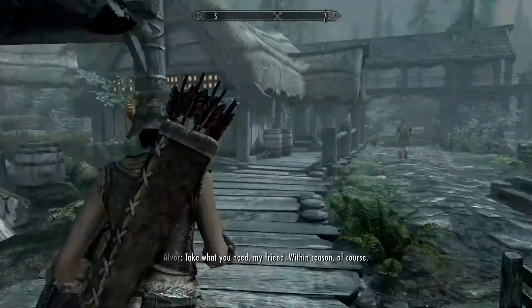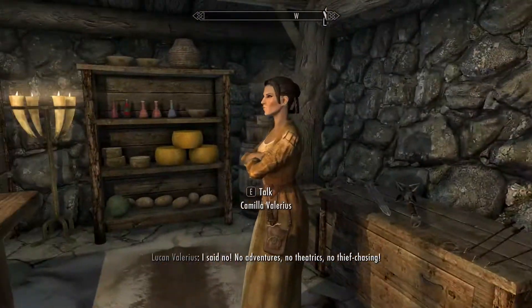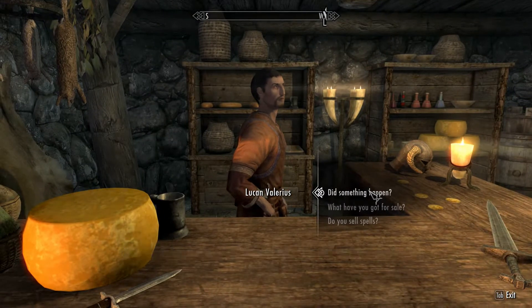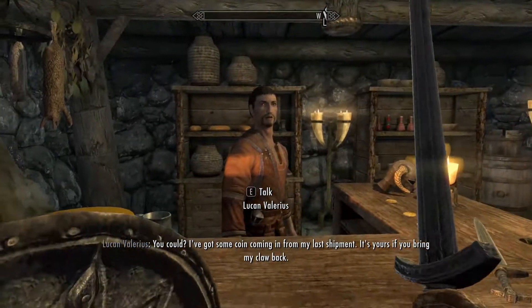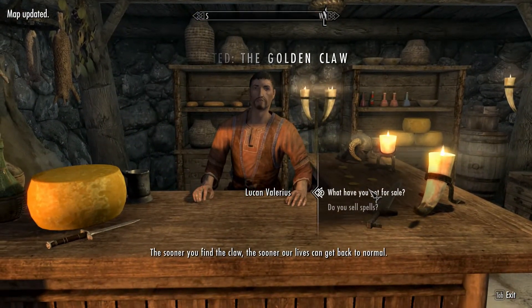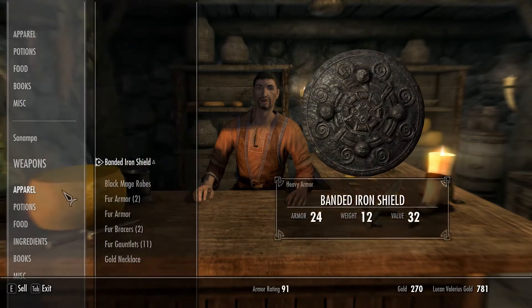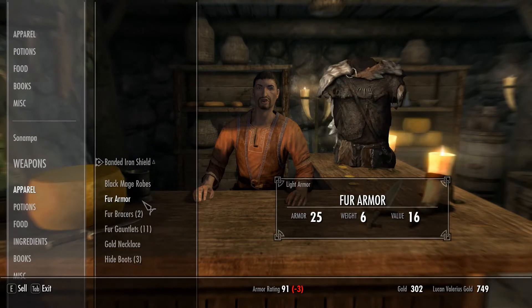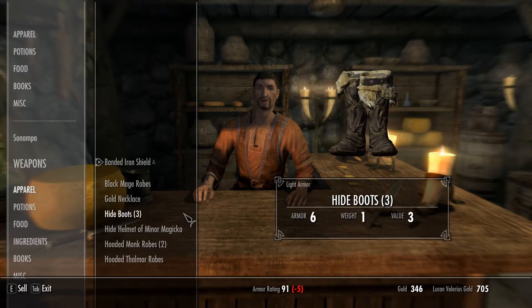Let's have a look and do the standard stuff — let's talk to the people in here. Shopkeeper says: 'I said no adventures, no theatrics, no thief chasing. An ornament was stolen — I've got some coins coming in from my last shipment; it's yours if you bring my claw back.' Let's sell all the apparel I do not need — let's sell the bunch of it. Gold necklace I don't need either.